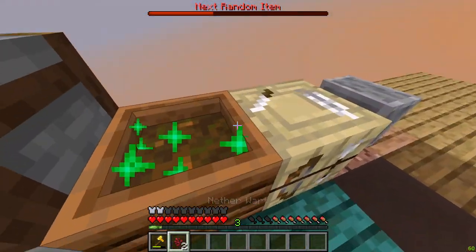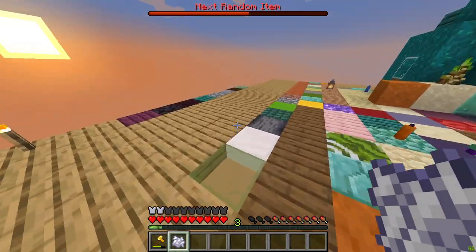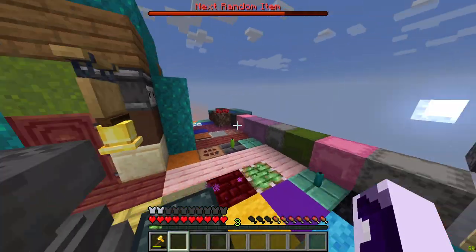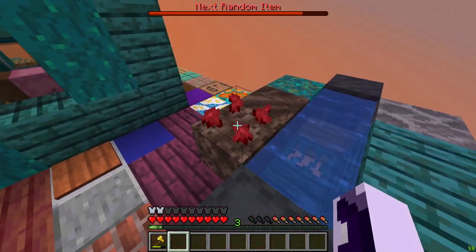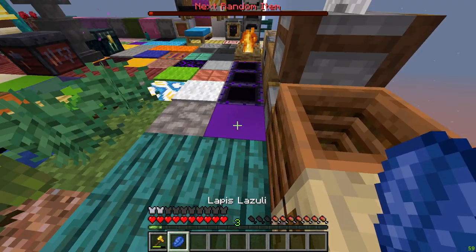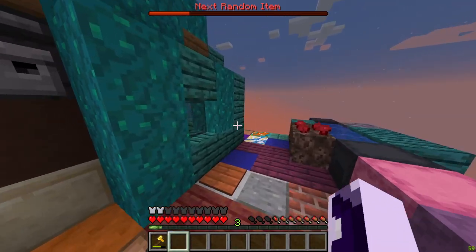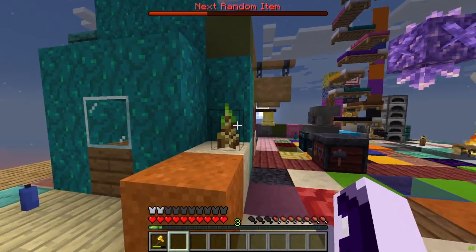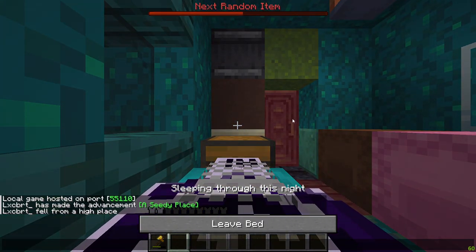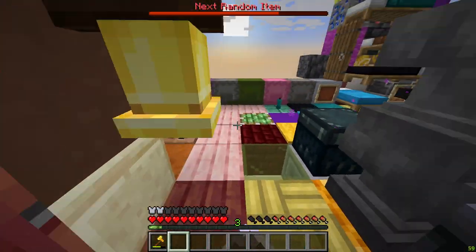We can put them inside here — wait, we can! It looks like it's guaranteed because all three of them went in. If the nether wart is guaranteed in the composter, it's gonna be really OP. We can also use the bamboo for the composter. This is the point where we're already starting to make huge progress and actually start doing something.